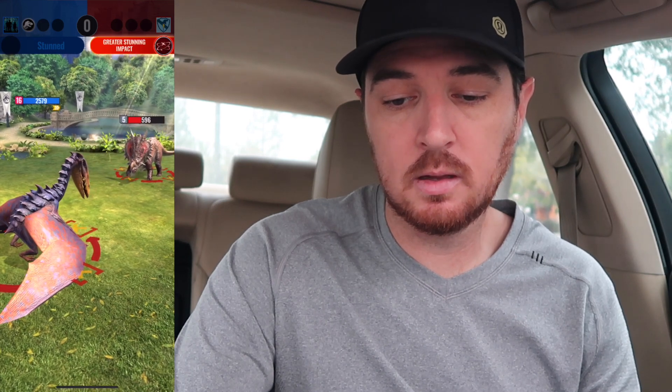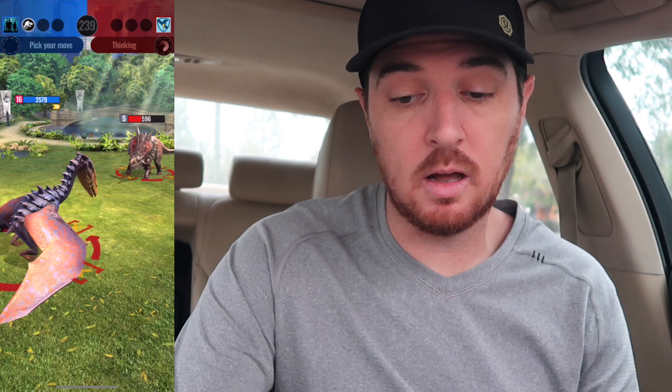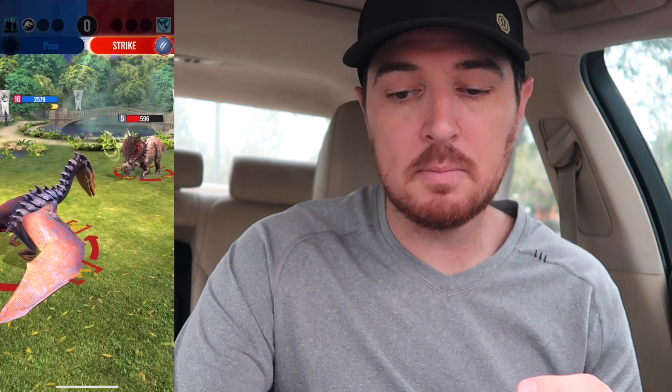This Dimodactylus could be good in future strike towers simply because of the swap-in bleed and then the bleed move right after that — it's going to end up taking a lot of health off opponents. The health on it is not great but it does really well at the job that it does, which is to force your opponent to swap out of the dinosaur they have and into something else, or trade one for one. When you're stunned and locked in you can't really do a whole lot about it.